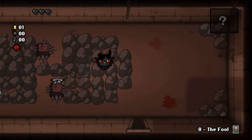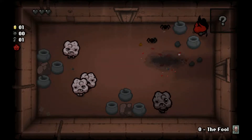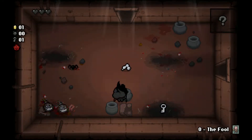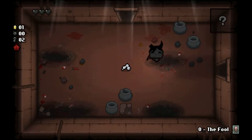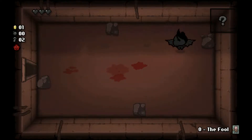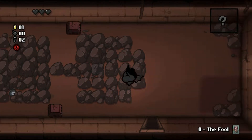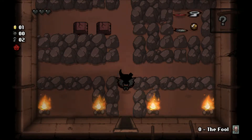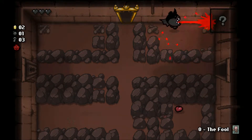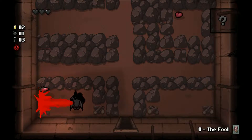We got some bombs. We did not take damage there - I'm calling that a win. The most I can say about Azazel is, unless something goes terribly wrong, we're going to beat Mom's Heart. That's how useful flying is. Azazel is able to pick up range upgrades, but I feel like they have a lesser effect on him - to be fair I don't know how much a range upgrade increases everybody else's range.